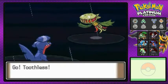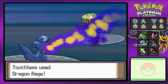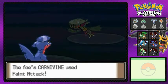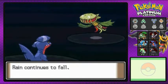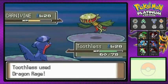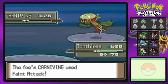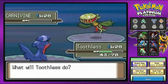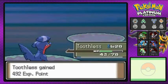Here we go battling up against Carnivine. There's a type disadvantage so I'm just going to go with Dragon Rage — we know what to do. Dragon Rage does its job, it's halfway there. Faint Attack doesn't do much, but Dragon Rage again and then a slash attack. Say goodbye to Carnivine — good experience points!